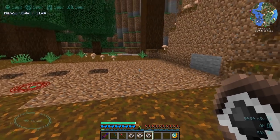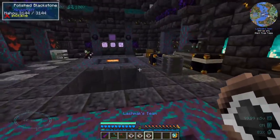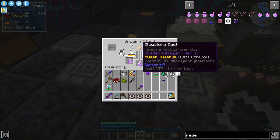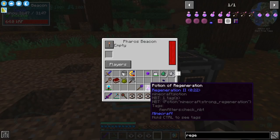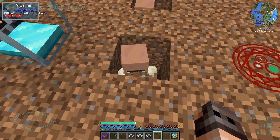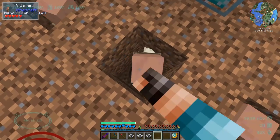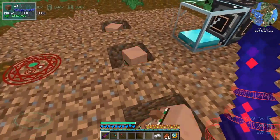Whatever test subjects we use, we need to heal them as well. There's an item from Cyclic which is a beacon — you can give it potions and it will spread that potion effect. I'm brewing some potions of regeneration; this is Regeneration 1 and we're going to make Regeneration 2. It uses potions to generate beacon effects and needs power and a redstone signal. I had to change it to living entities, otherwise it was only giving regeneration to me. Now they seem to be fine, and look how fast we're generating mana!